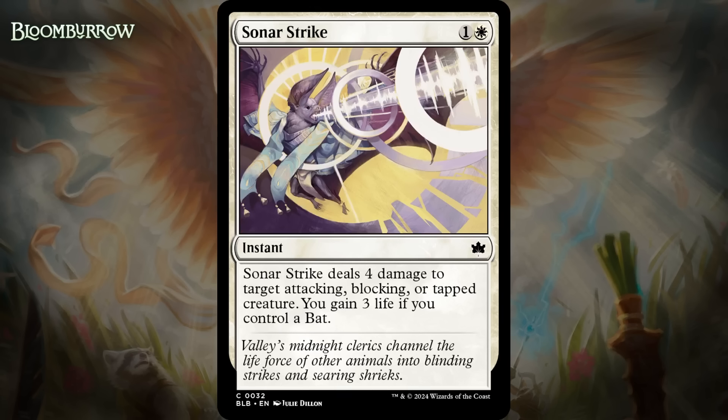Next up, it's Sonar Strike, which for one generic and a white is a common instant. It deals four damage to target attacking, blocking, or tapped creature, and you gain three life if you control a bat. This is your usual somewhat restrictive removal spell, but this one's better than most. Usually they can deal with a tapped creature or an attacking or blocking one, but this can do all of that, and when you gain three life with this — which you'll often do, especially in black-white — it's going to feel really good. There are few things that make you feel more secure than removing a creature and gaining life at the same time.